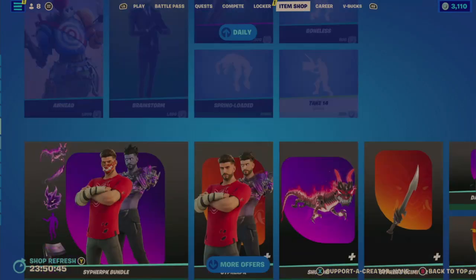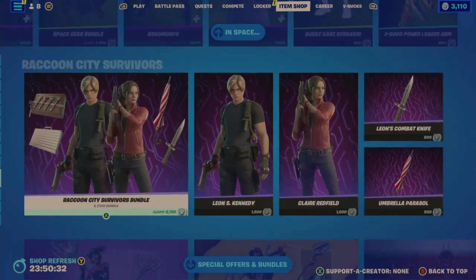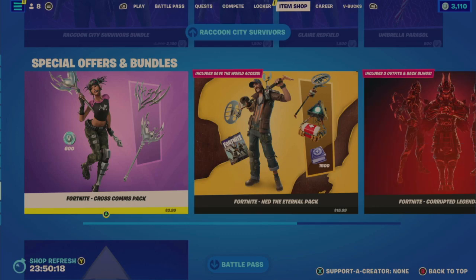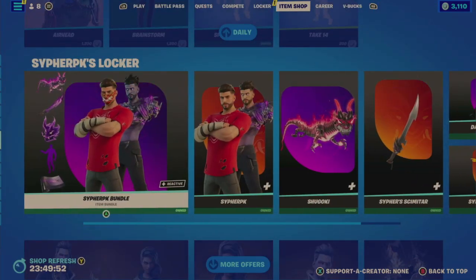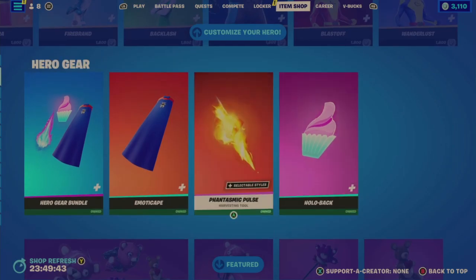And that's all you do — literally a one-second emote. It looks like we've already reached the repeat portion in one of the weaker item shops. Cypher PK is still here, More Offers as well. Space is also still here. Raccoon City Survivors — surprised it's still here, maybe another day. Same battle pass, Fortnite Crew sub, and Crew Legacy set. Another weak item shop — between this and yesterday, two of the weakest in terms of quantity. My recommendations from what's in the shop: the Raccoon City Survivors bundle, the Ripley and Xenomorph bundle, the Cypher PK bundle, the Battle Breakers music, maybe that wrap, and the Hero Gear bundle.